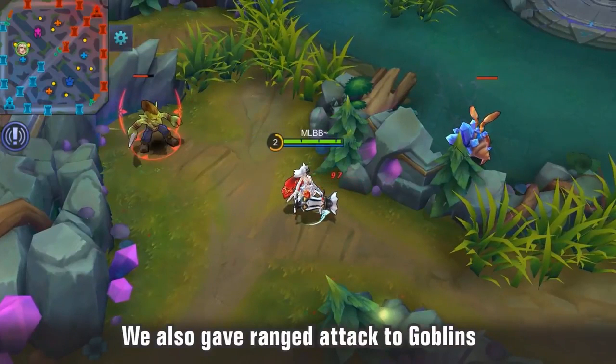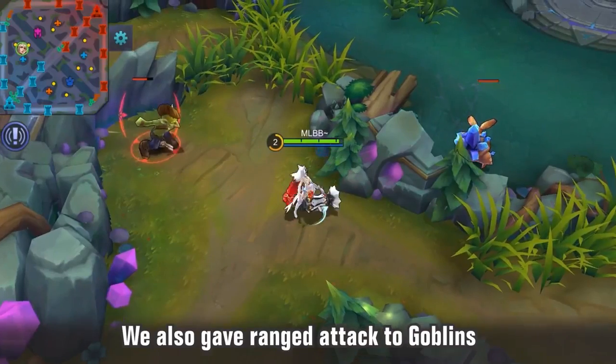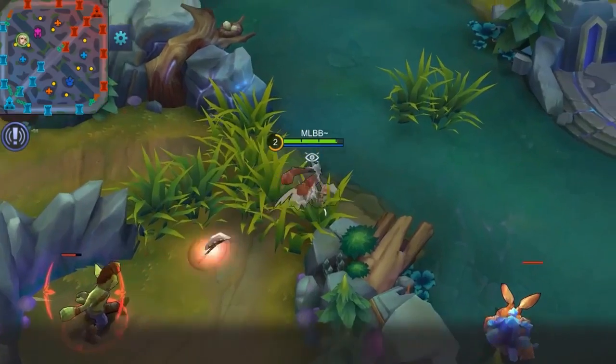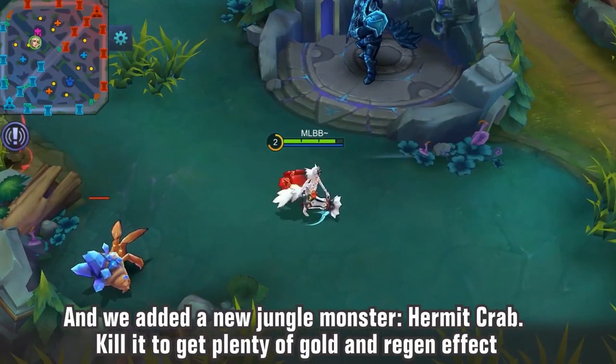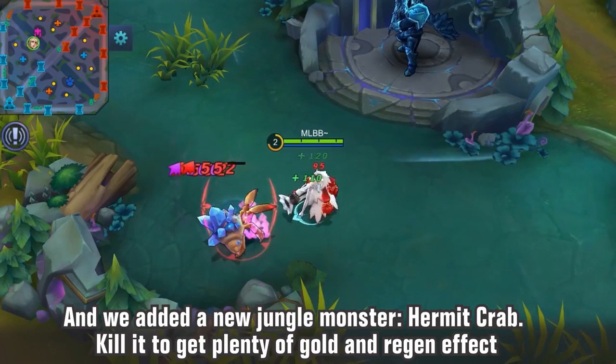The goblins have attack range now, which actually kind of sucks. You can still group them together, it's just a little bit harder to do than it used to be. But it's a much more aesthetically looking and feeling better map. And then obviously they've got the crab, who apparently doesn't have very much health because she's demolishing it.